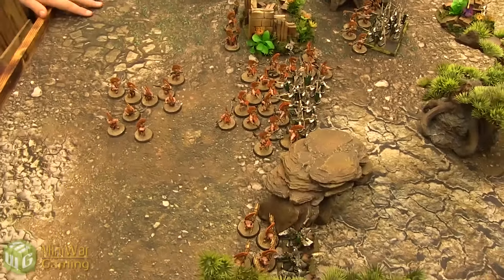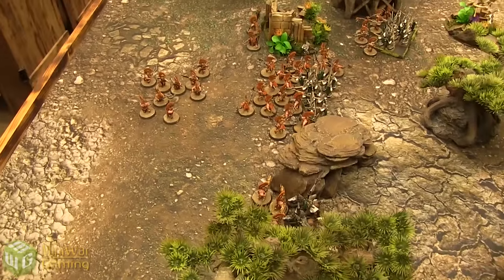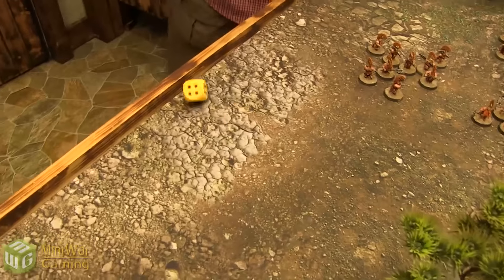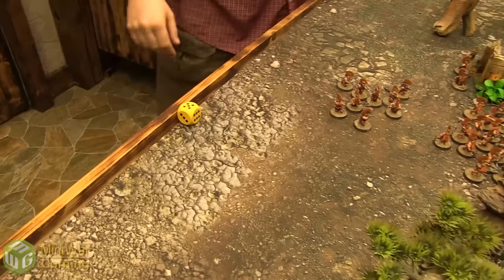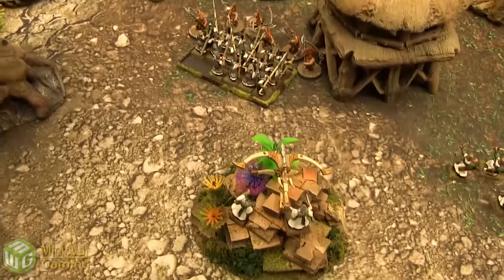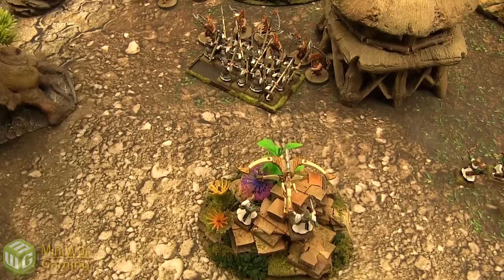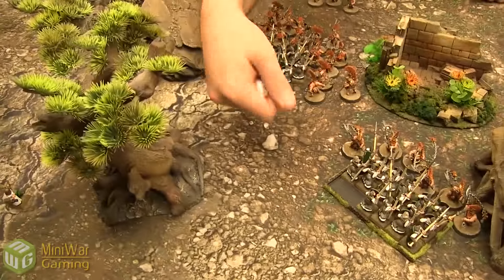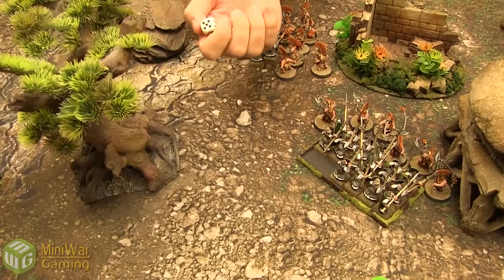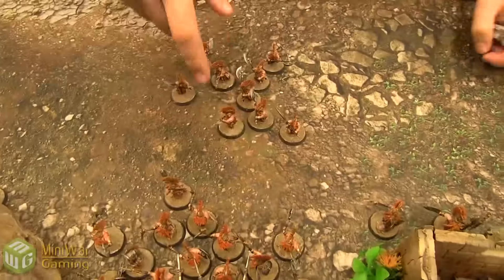Rolling for Turn 3: Josh declares he'll use his once-per-game Hot-Blooded Fury ability to seize initiative, getting a plus-3 from his three remaining heroes, but the dice don't favor him — Quirk gets to go first. In his Hero phase, Josh uses Volcano's Call against the Bolt Thrower — rolls sixes on the crew, getting one mortal wound and killing one crew member.